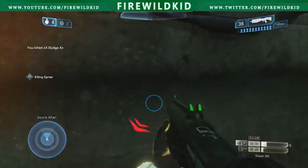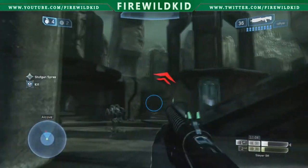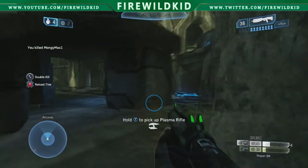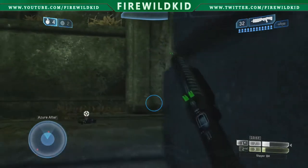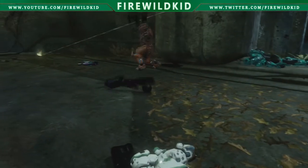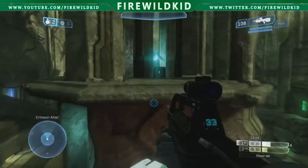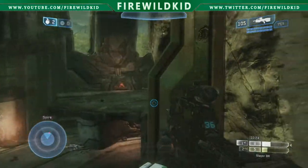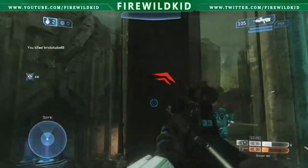With every game type, as I have previously mentioned, power weapons are key. Of course there is only one power weapon on the map Warlord, and that is the shotgun. The shotgun isn't the most amazing weapon on its own - like with everything, you have to play to its strengths. With rockets you want to be higher up to fire down; with a sniper rifle you want to be far away to pick off people. But with the shotgun, the strength is up close and personal, so that's what you have to achieve.